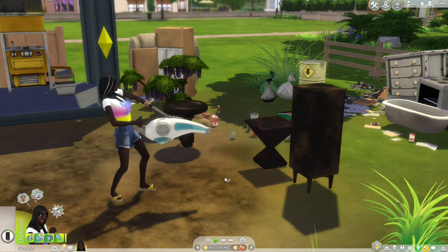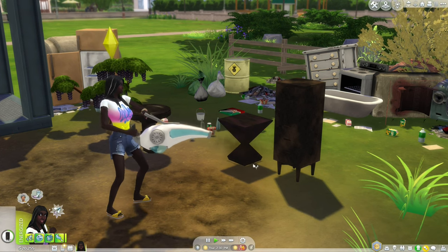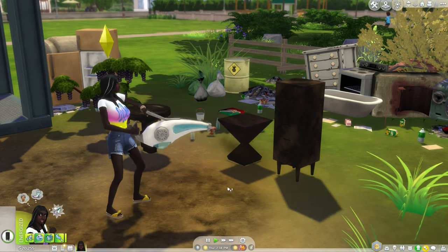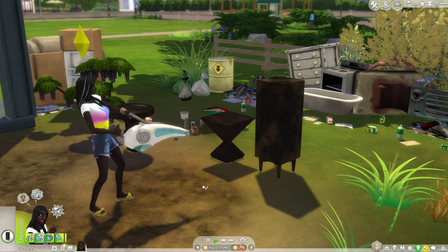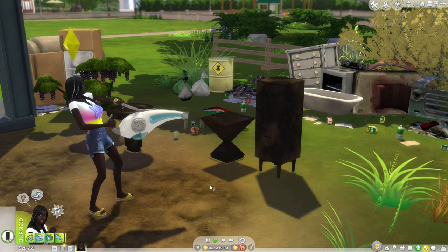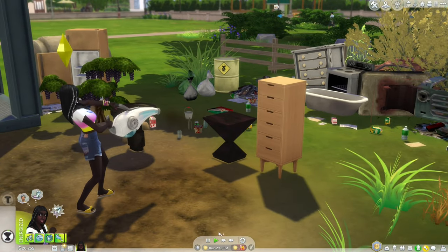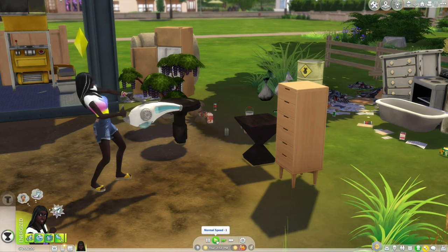The idea would be to have tenants with jobs be more likely to pay rent, and if you evict someone you should be able to sue them for rent and eviction fees, maybe hire lawyers or use a law degree to represent yourself. They could have done a lot more with this pack integrating with other packs, but it's really too simple and even the simple things just don't work.